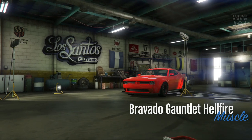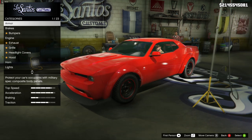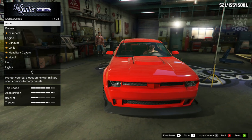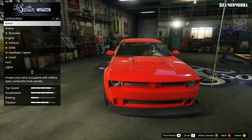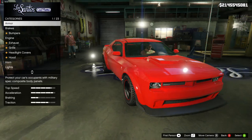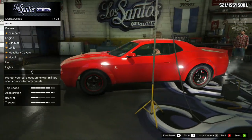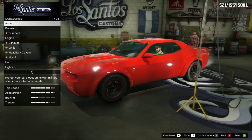As we pull into the customs, you can see the Hellfire is obviously going to be in the muscle category. Like I said, this is currently not released in GTA because it is being held back as drip feed. I am on PC today and using mod menus I've been able to spawn it in, and on the outside it looks amazing.